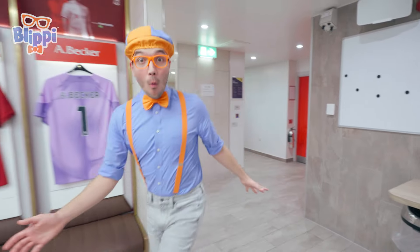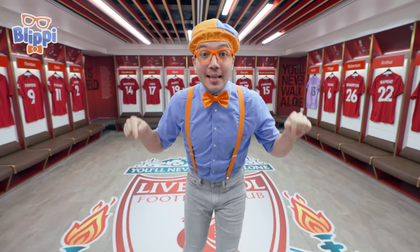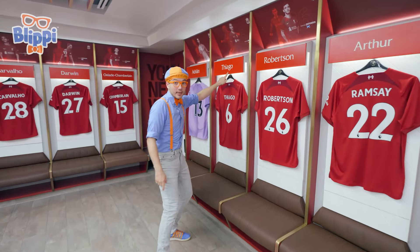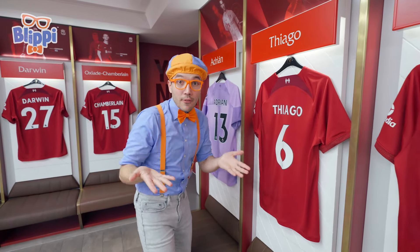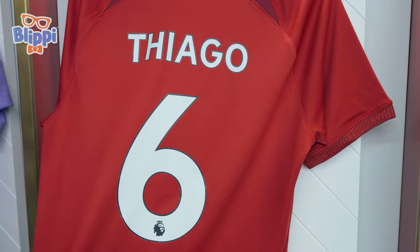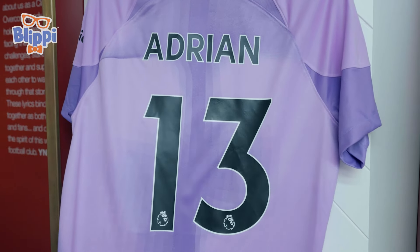Whoa! Check it out! We're inside Liverpool's home dressing room! This is where players get ready for the match! And I bet we can find another clue in here! Whoa, look — all the players have their names right here! These are the home kits, or jerseys! This is what a Liverpool player would wear if they're playing here at Anfield Stadium! The home kits are red!